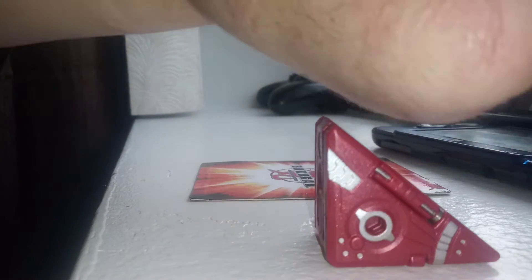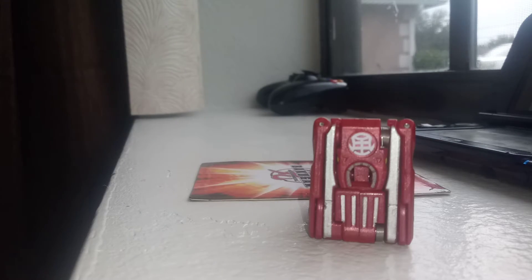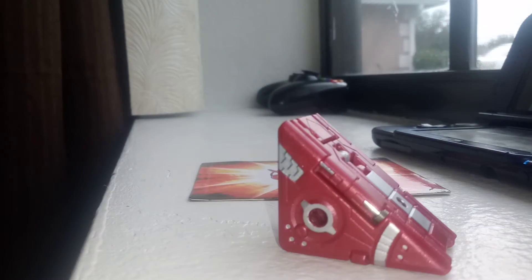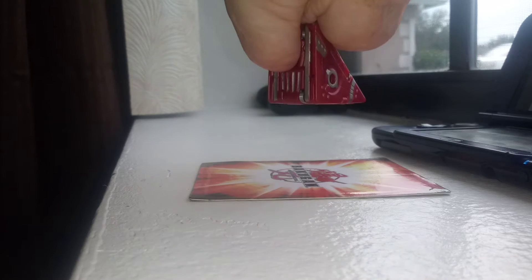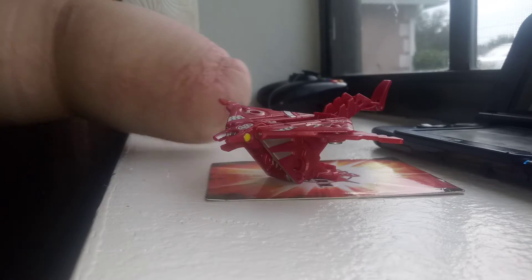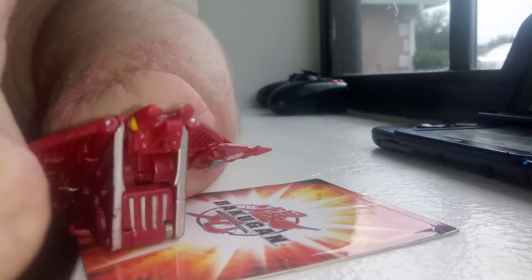These traps are all unique because they are all Drago's color — red and then silver. In the show, all the silver spots on these traps were in their attribute colors. Anyway, here we go — I summon Ventus Spitarm, and he is Ventus. He can turn your Bakugan to Sub Terra.